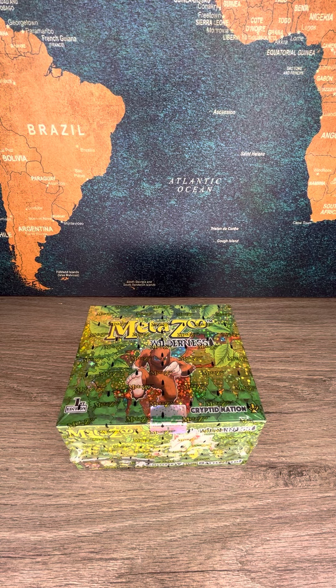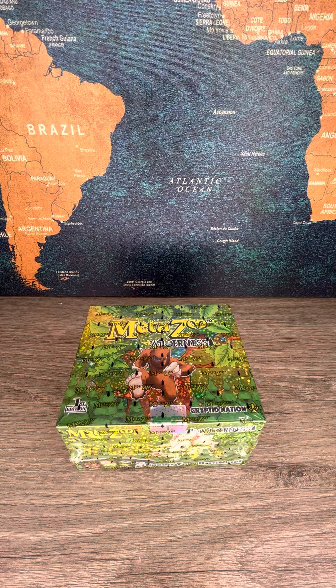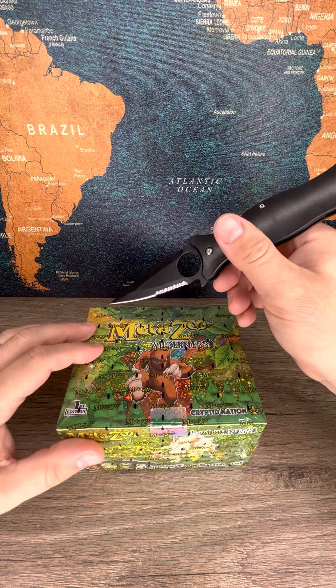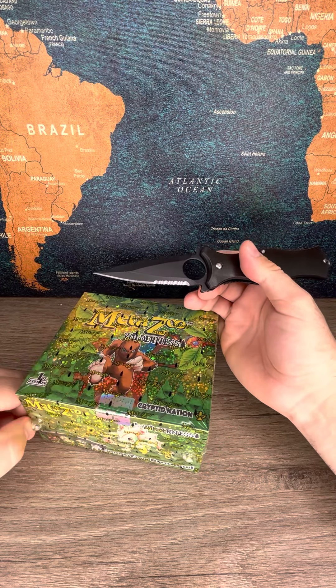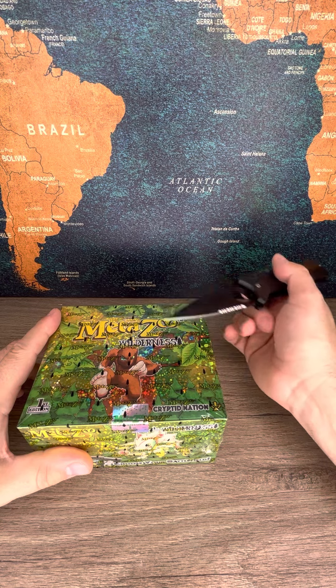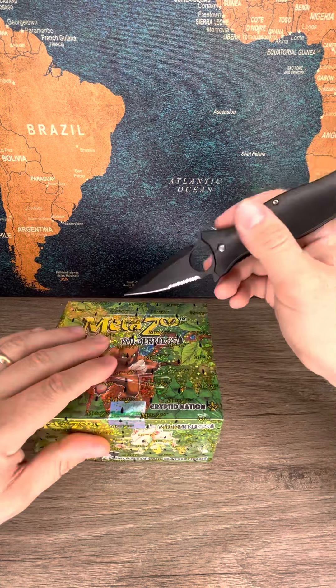Alright everybody, super fun rips — these booster boxes are pretty cool. One was better than the other, but this is part three. Part two actually had a better card even though it had fewer full hollows, but we got one of the sickest cards you can get — a Wendigo full hollow, first edition. Now we're gonna rip this first edition Wilderness box.